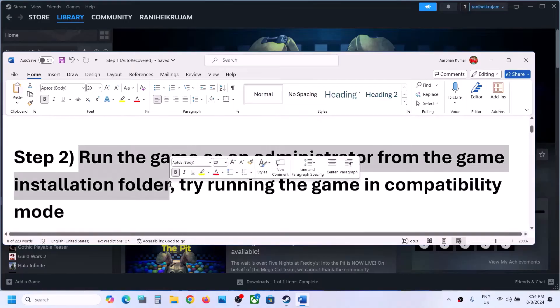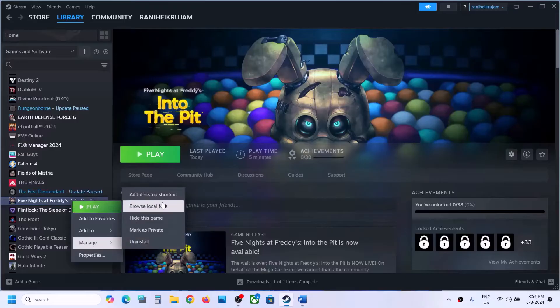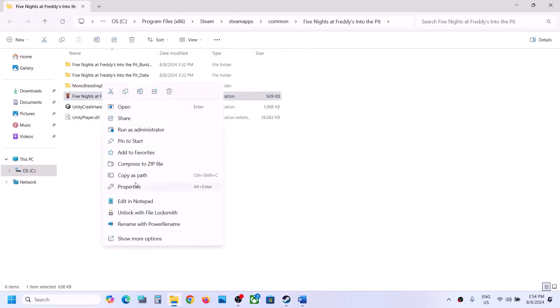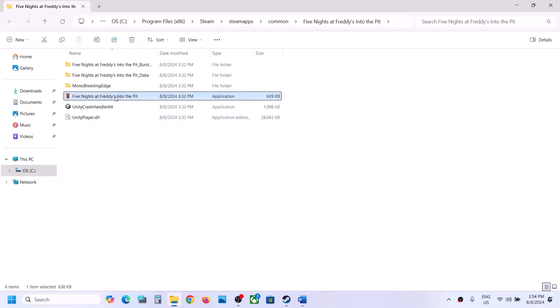The next step is to run the game as an administrator from the game installation folder. Right-click on the game, select Manage, then click on Browse Local Files. It will take you to the game installation folder. Right-click on the game EXE file, select Properties, go to the second tab, and put a check on the box which says 'Run this program as an administrator.'